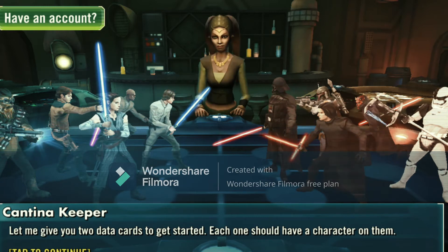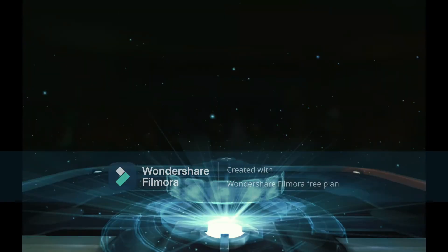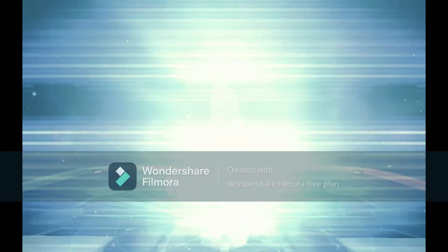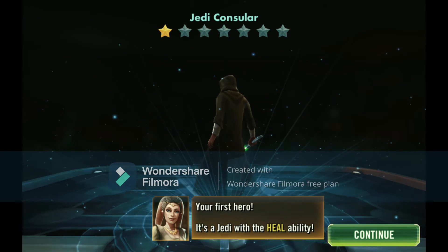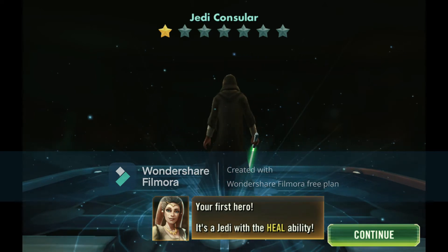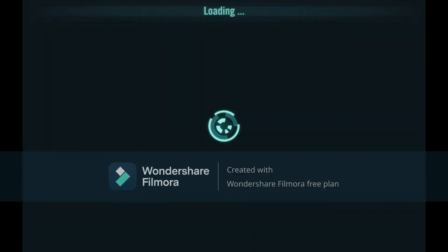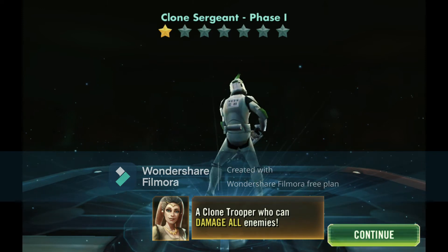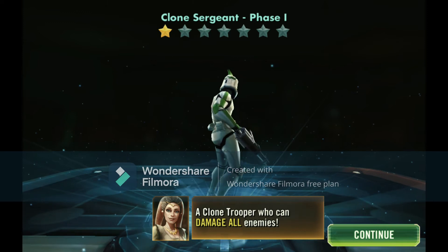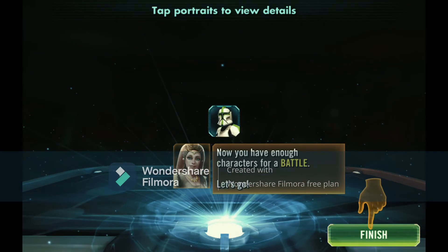You lead them in battle, upgrade them, and fight your way to the top. Let me give you two data cards to get started - each one should have a character on them. Let's see who we get: Jedi Counselor - your first hero, a Jedi with a heal ability, so he's a healer. And Clone Sergeant, Phase One - a clone trooper who can damage all enemies.